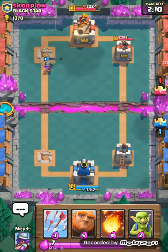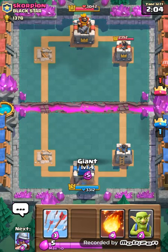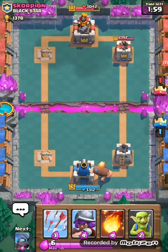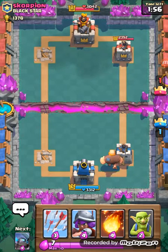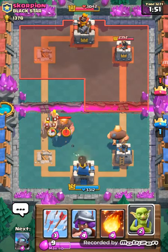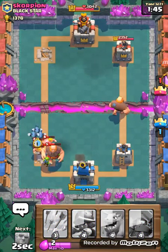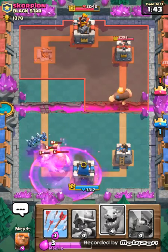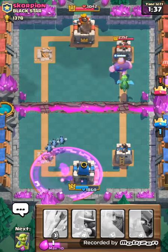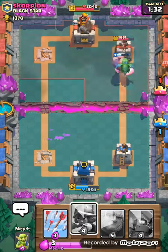Our towers are tied — never mind, mine has more HP. I'll send my giant, that's pretty good. Baby dragon in front of the fire spirit so it can tank. Go minions! Baby dragon doing damage — they're gonna damage our tower. But we defended it — that was a waste of their fire spirits, to be honest.